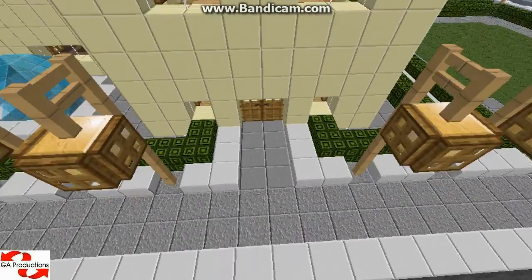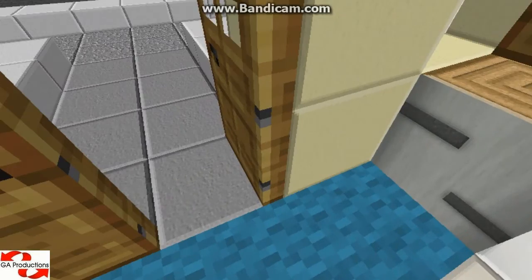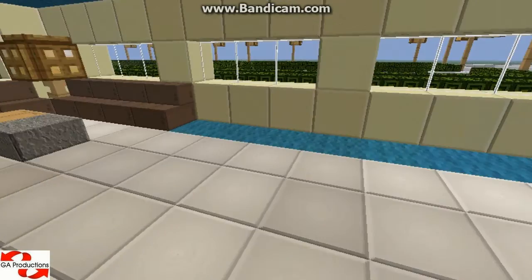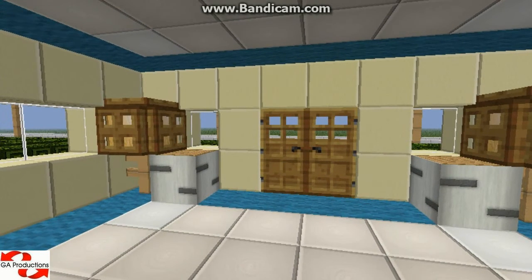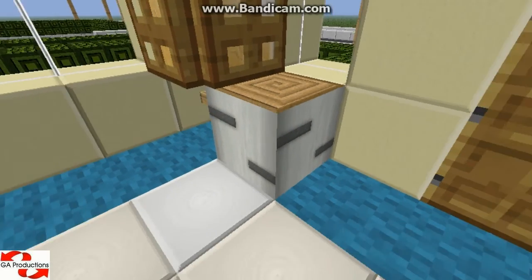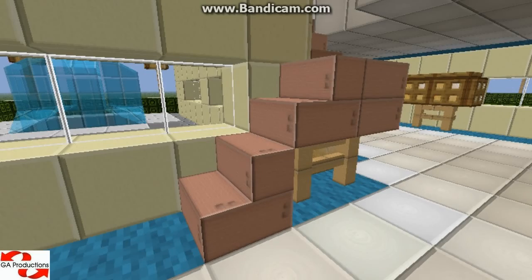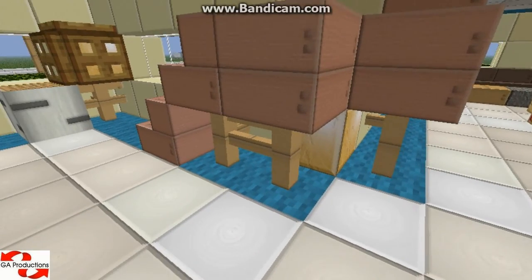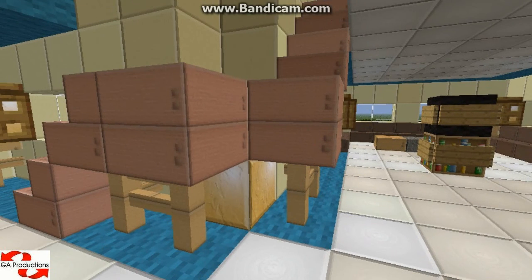Let me show it from the inside. So this is the entrance — the door. I've got a little bit of carpet, a place to put your shoes when you come in, some lamps, the stairs to the next floor, and another glowstone to make it bright because it's really dark here at night time. It has got a nice soft light.